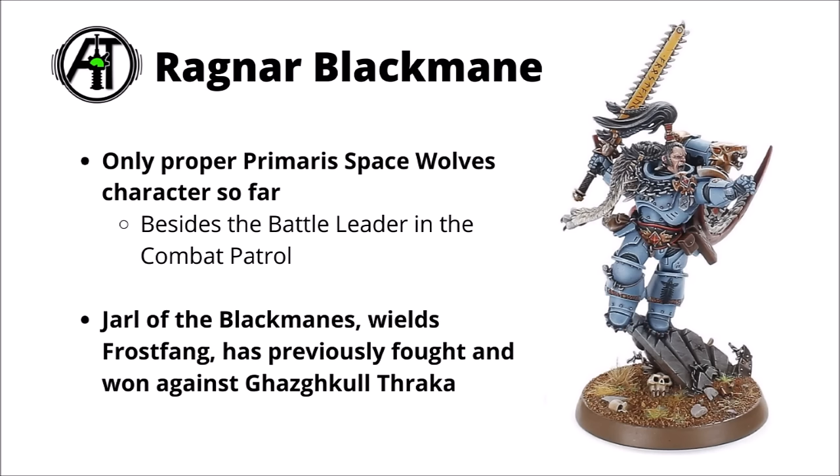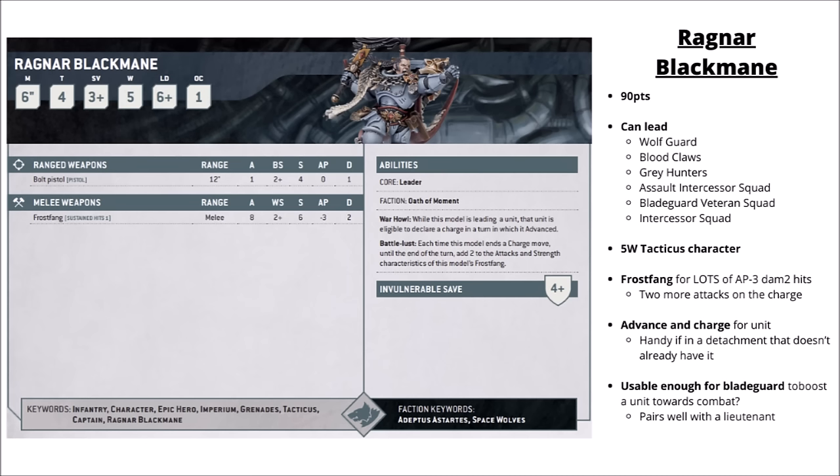For the more recent Space Wolf range, Ragnar Blackmane would be one of the miniatures I'd be tempted to pick up — so far he's the only proper Primaris Space Wolf character, besides the battle leader in the Combat Patrol. He's the Jarl of the Blackmane's Great Company, wielding the brutal chainsaw Frostfang, and is notable for being one of the very few individuals who's fought and won against Ghazghkull Thraka himself. In-game, I'd say he's a bit less auto-include than a few others, though very usable. 10 attacks at Strength 8, AP-3, Damage 2 on a charge with sustained hits is utterly brutal, and he allows your units to advance and charge. He's pretty solid leading either Bladeguard Veterans or Assault Intercessors.